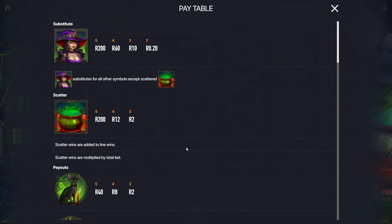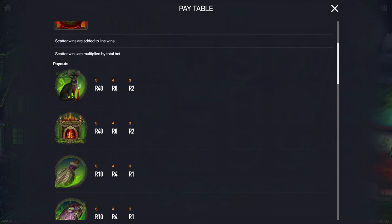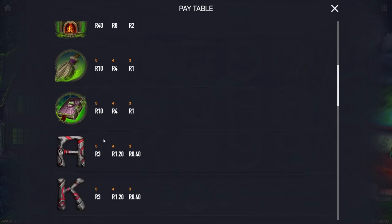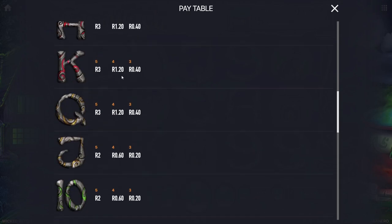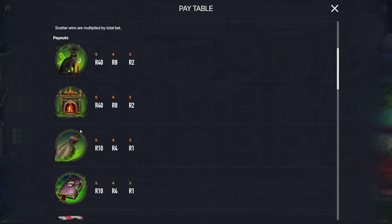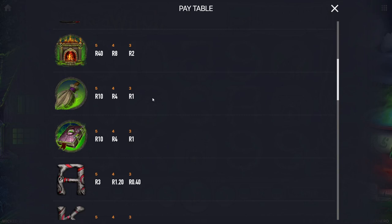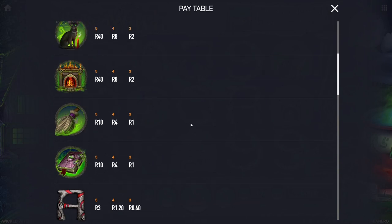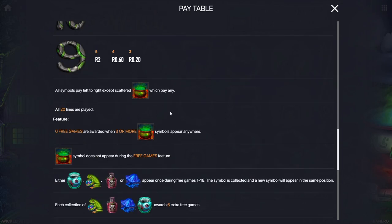So the witch looks to be a wild, the cauldron is kind of the scatter. Here are your payouts — the cat's what we're after. It's got the dreaded ace, king, queen, jack, ten symbols, going all the way down to nine. These ones we don't really want to see too many of — the pretty symbols pay nicely and the ugly ones don't. Although the broom and the book also don't pay particularly well compared to the other two. All symbols pay left to right as usual.